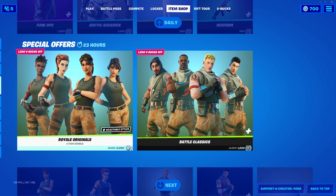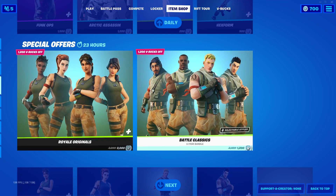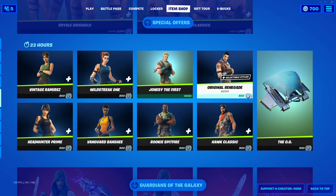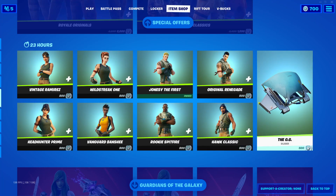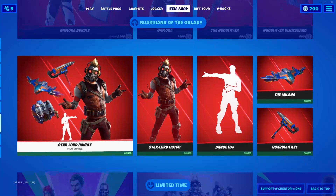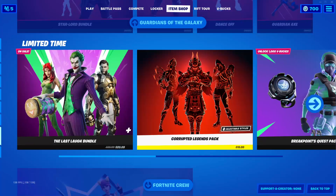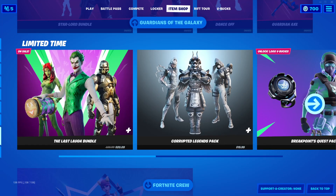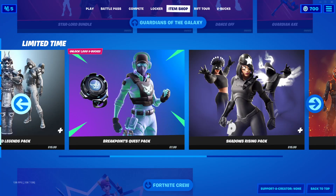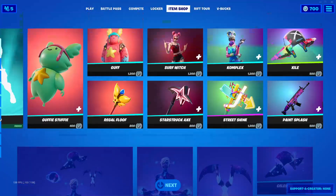Royale Originals four-item bundle and the Battle Classics are back. We get these pretty often, so I'm not going to go through them, but you can buy them separately. The OG glider is back, 500 V-bucks. The Guardians of the Galaxy — Gamora and Star-Lord bundles — are still here. For a limited time, the Last Love bundle is still on sale for $20.09, and everything else is the same as yesterday.